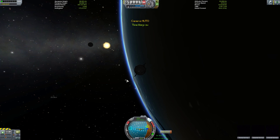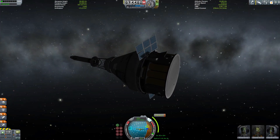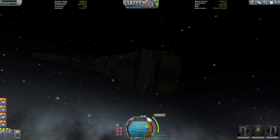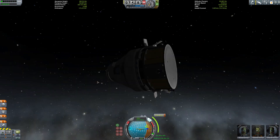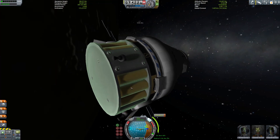I still have that on there. Oops — yeah, you're supposed to get rid of that. I completely forgot to do that. That's actually bad because you don't want that extra mass on you when you're trying to get to orbit. We'll open those up.